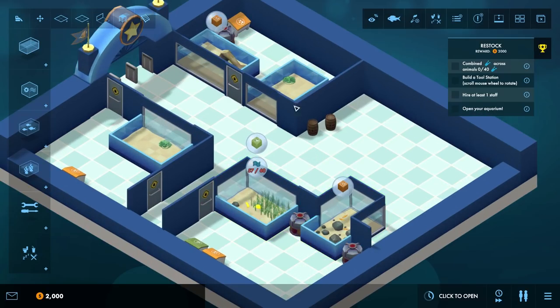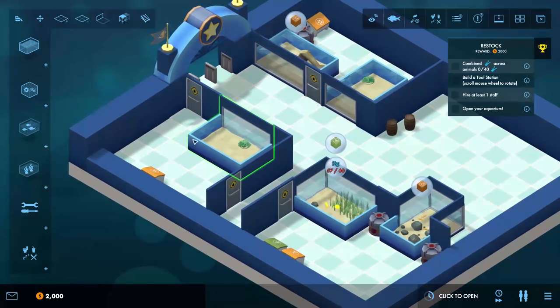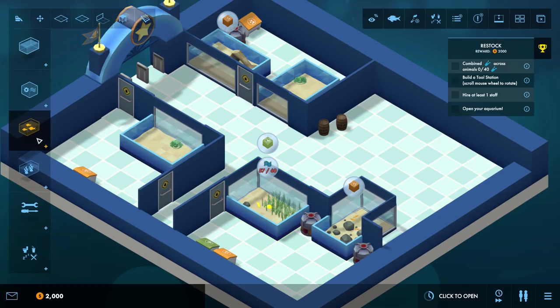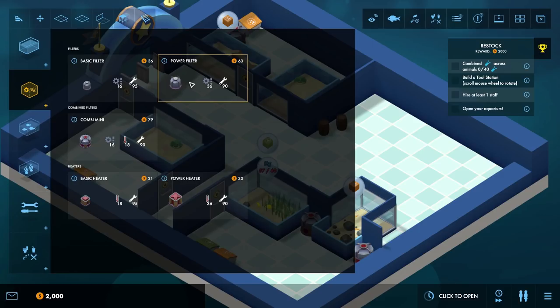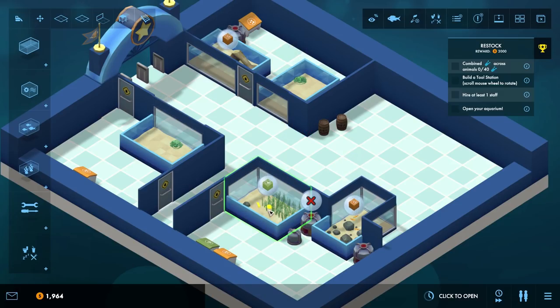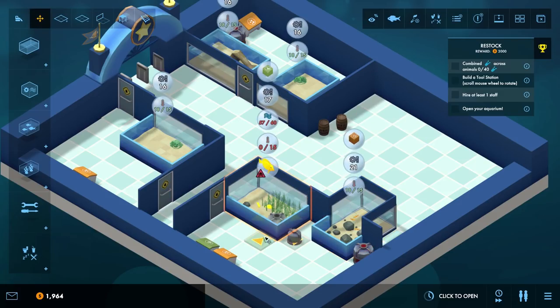Our current goal is to restock: combined science across animals of 40, build a tool station, hire at least one staff, and open the aquarium. Looking around, that tank needs some food, the others have food and staff. Interesting — instead of people wandering around the whole tank, they can only look through little windows and staff come in to feed. The viewing public looks through these windows, which makes more sense. There's a water quality issue on one of them — the water quality is quite poor. Let's sort that out right now. We'll put a basic filter in there — 67 out of 60, that's sorted.